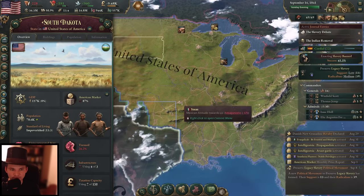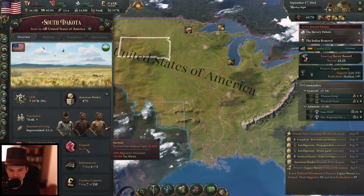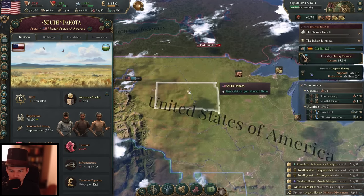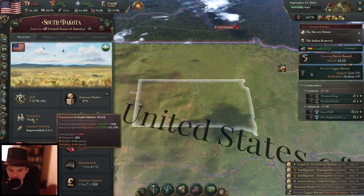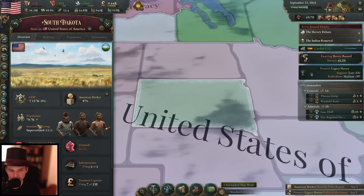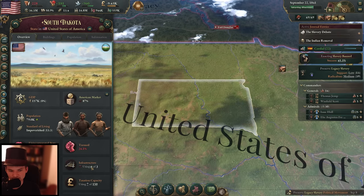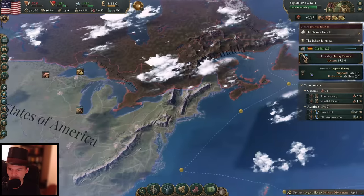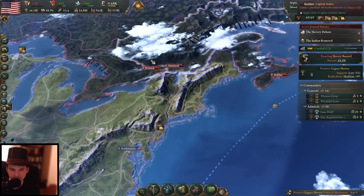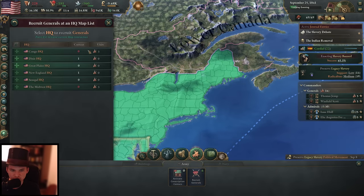South Dakota is radicalizing further — we have a 26% turmoil rating in South Dakota. There's not a lot of people there, and since it's not a lot of people — mostly impoverished anti-slavers that are angry — it should be fine. We do have our primary forces in the east anyway. We finished the barracks — I now have 16 at my command. Let's go ahead and recruit a general.